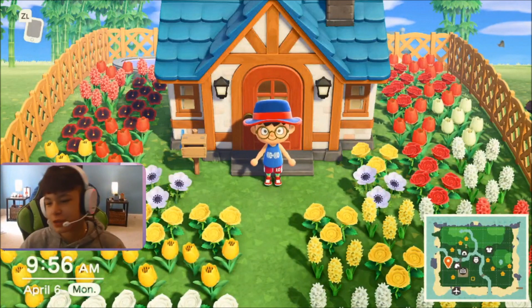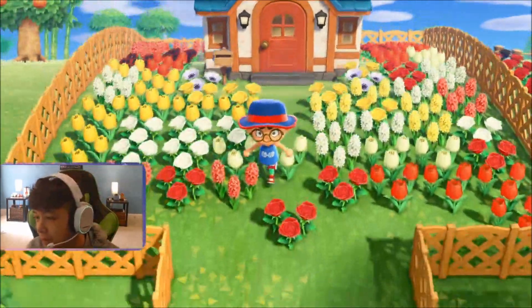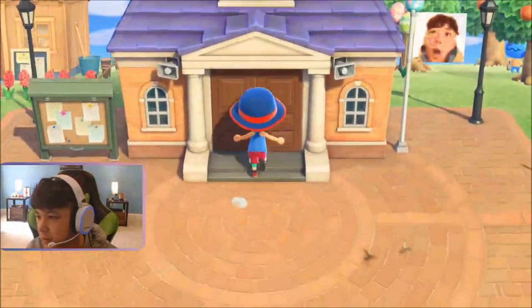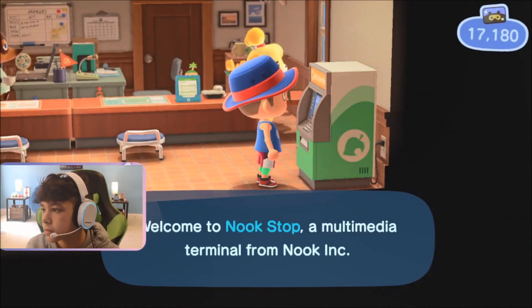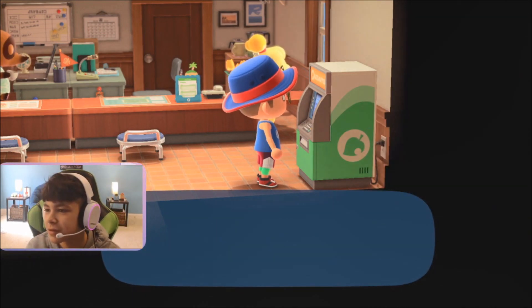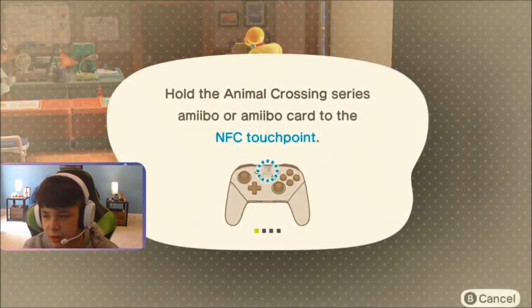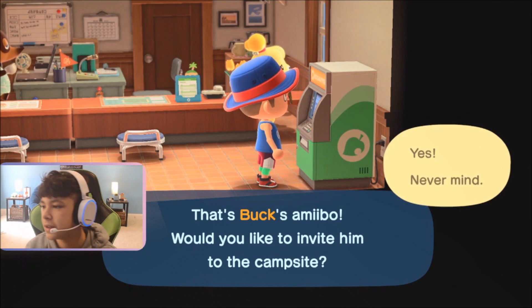And we are back for day two, April 6th. Now we have to scan Buck in for the second time. So, let's go on and do that. We're here. We need to do a second request today. We have to do the exact same thing that we did yesterday. Let's scan in our Amiibo Camper. Yes. And it is the exact same amiibo that you did yesterday. We're scanning it. There we go. That's Buck's amiibo. Yes. Let's invite him.